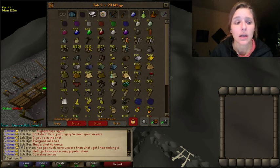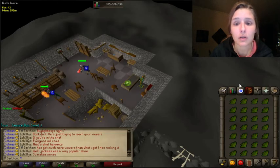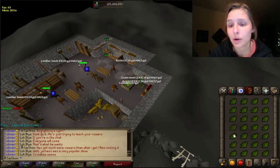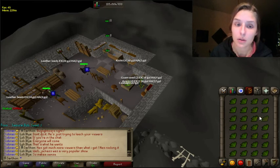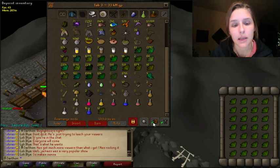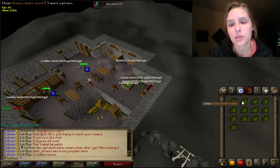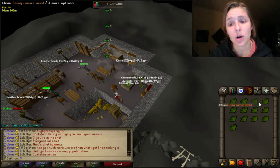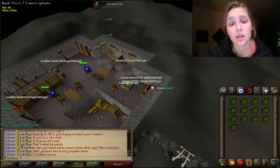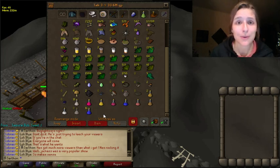Actually getting yourself to farm it is another story. Look at these Ranarr weeds — this is 40 prayer potions just chilling, ready to be made. I really hope this guide helped y'all out. Miscellanea is a hard concept, but before you collect make sure it's at 100%, always have above 750K in your coffer, and enjoy everything you get out of it — it's definitely worth doing. Thank you so much for watching, guys.